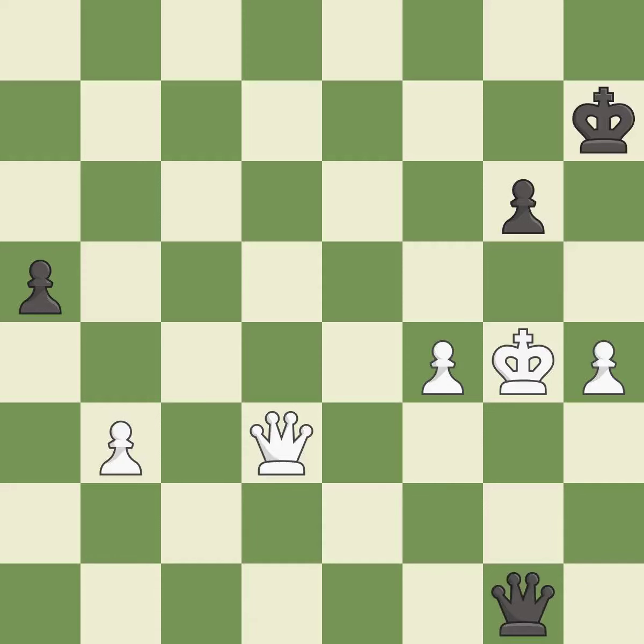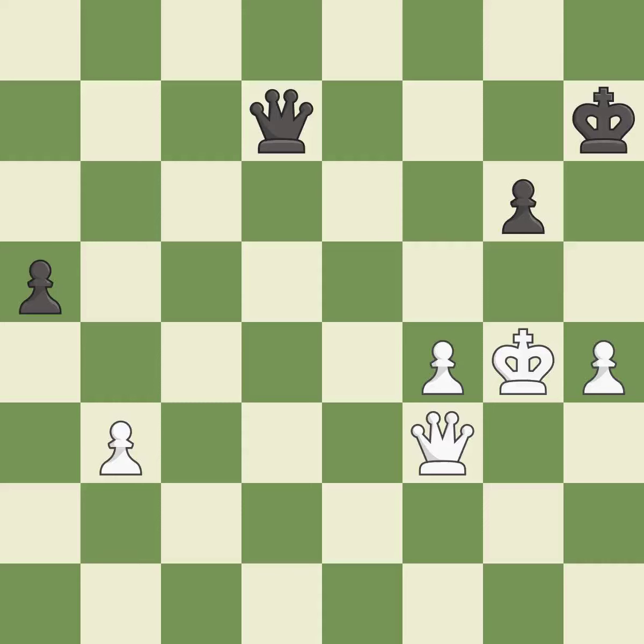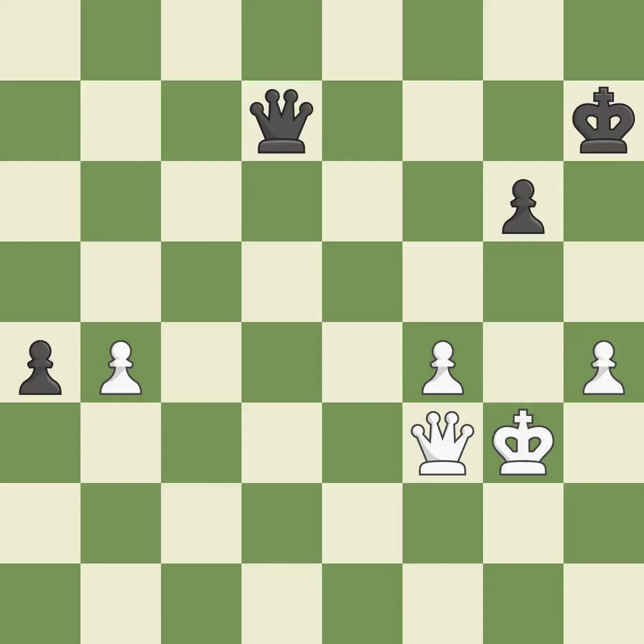It is best. This blocks the check from an opposing queen — it is best. This move puts the queen on a safer square — it is best. This blocks the check from an opposing queen — it is best. This move puts the queen on a safer square — it is best. This steps away from the checking queen — it is best. This threatens to create a passed pawn — it is best. This makes a passed pawn, meaning no opposing pawn can challenge it on its way to promotion.